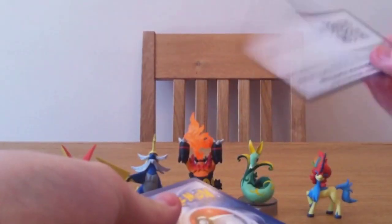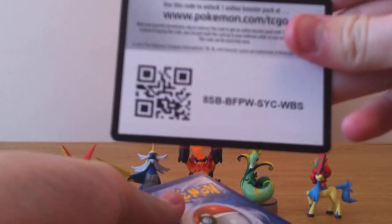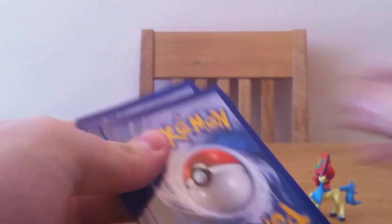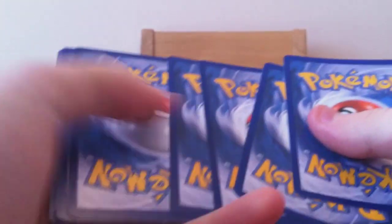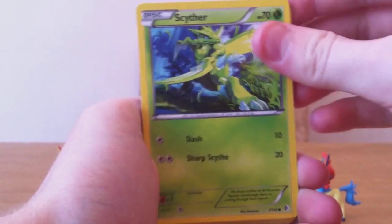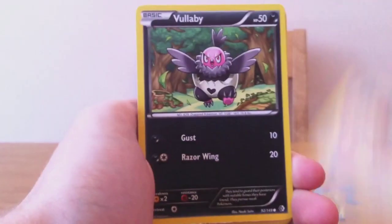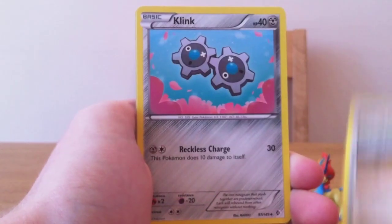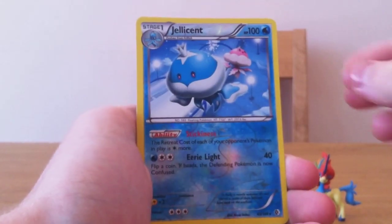There's your first code. There we go — doc's probably going to start barking in a sec. First pack has a Voltorb, Duskull, Scyther, Buneary, Vullaby, Wartortle, Spikepia City Gym, Klink, a reverse Jellicent, and Jellicent as our rare.